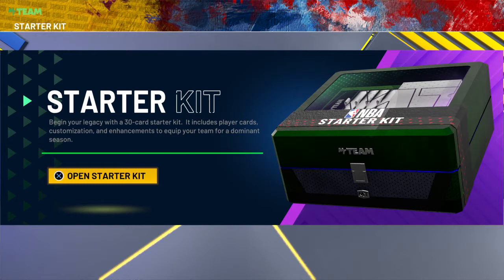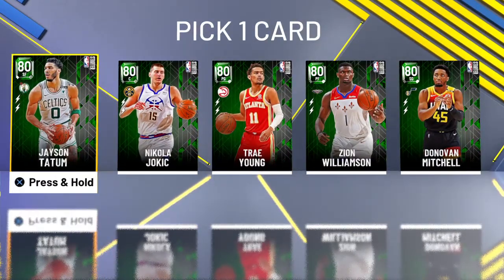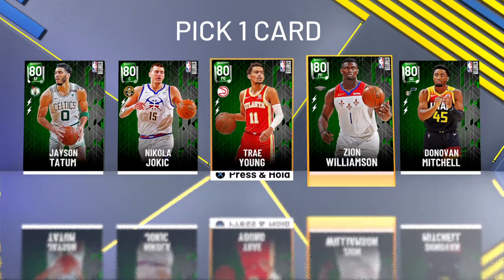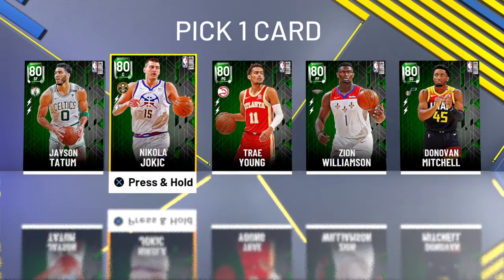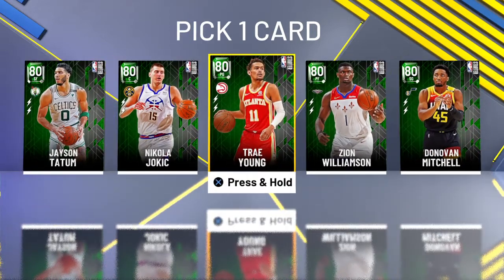And here is the starter kit — this is the best starter kit. Let's see what we get y'all. Okay, we see Jayson Tatum, Yokich, Trae Young, Zion, and Donovan Mitchell. We're gonna go with Trae Young because I heard Trae Young is the best out of all five of these cards. I miscounted earlier — it's five cards. Yeah, I'm so hyped for 2K22, we're gonna go with Trae Young.